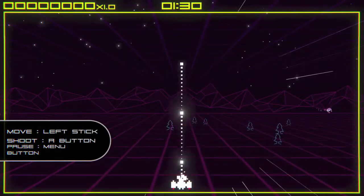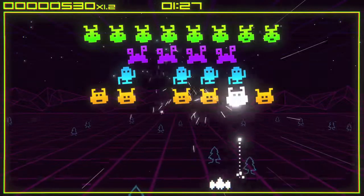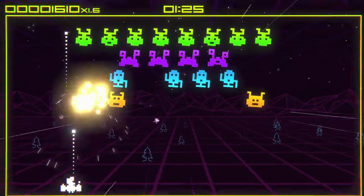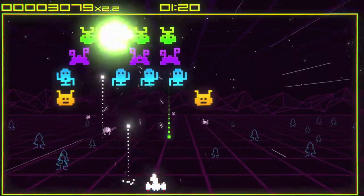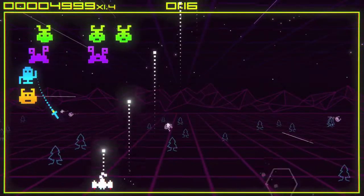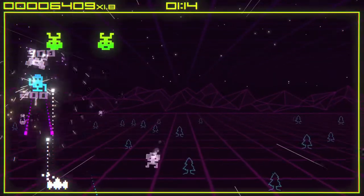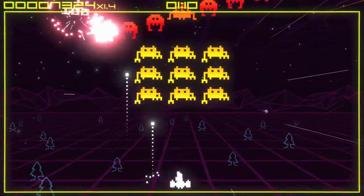What you basically want to do is build up your multiplier. You do that by landing shots without getting hit. You actually can't die in this mode, so you can tank as many hits as you want, but you best avoid that because you want to build up that multiplier. Honestly, you should get 10,000 within like 30 seconds or so. You get a minute and a half to put up as many points as possible, and you only need 10,000 for the achievement.